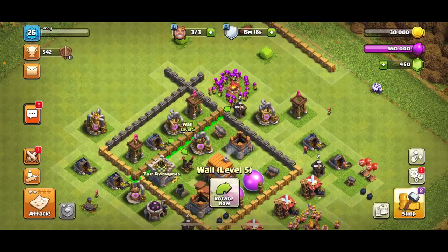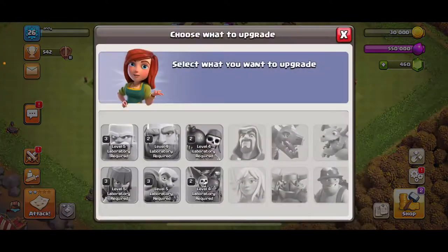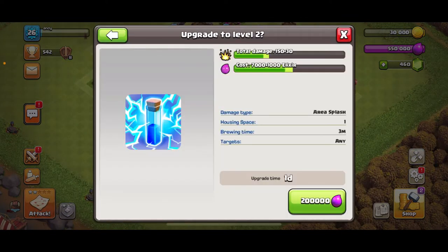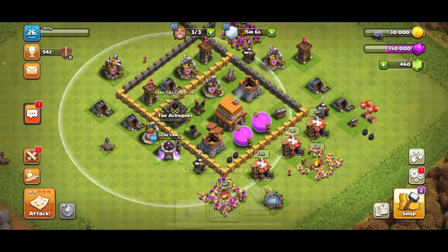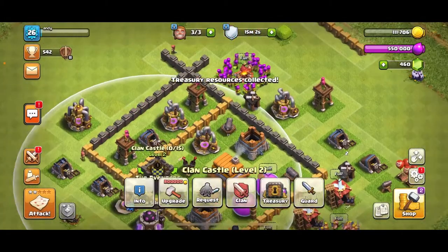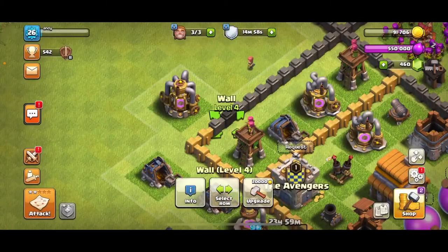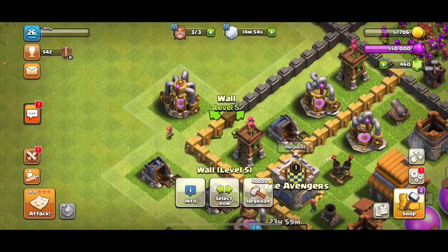Okay, now we're sitting at 30,000 gold and 550,000 elixir. Let's talk about upgrading something in the laboratory — let's go ahead and start upgrading this lightning spell. We're down to 250,000 elixir. We can probably also get more walls, so let's go ahead and start getting the rest of the walls and use most of the gold here.